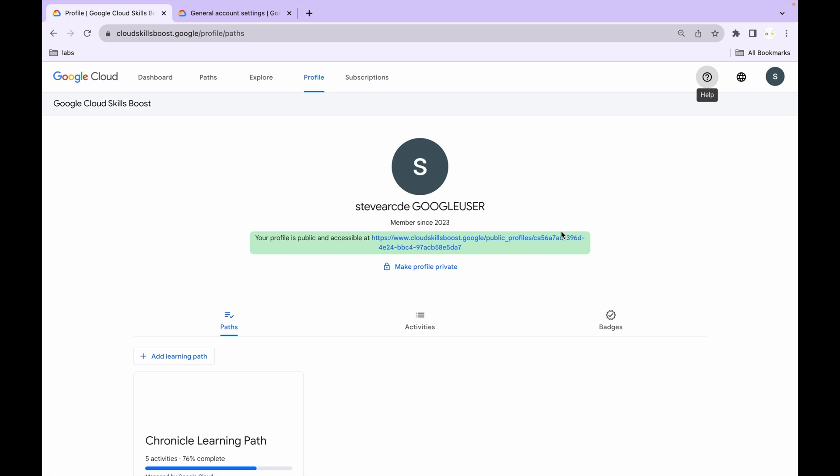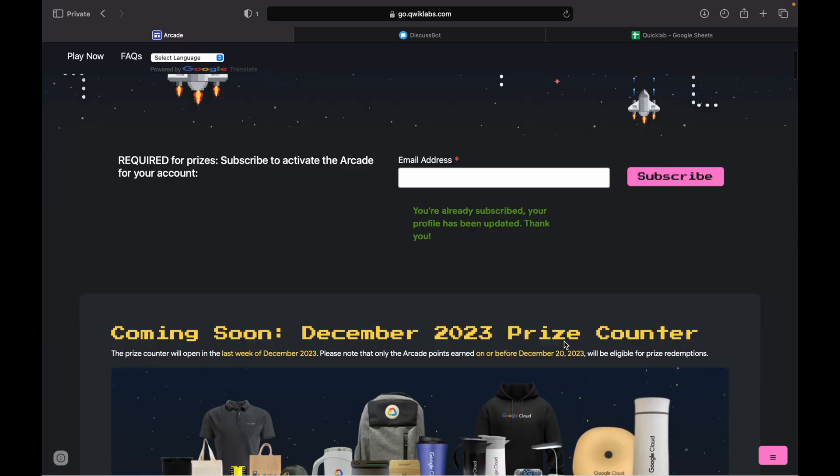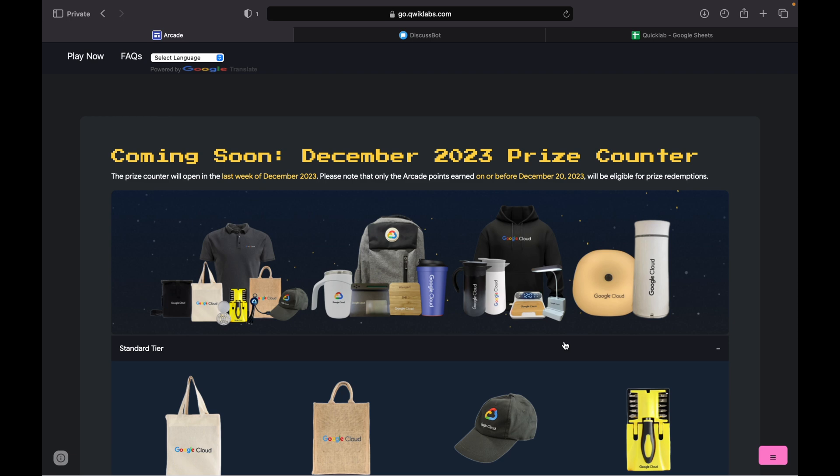Make sure you do not share that unique link with anyone. Now for the third point — my swag recommendations: if this is your first time, I recommend going for the bag, the hoodie, or the kettle. You are open to explore any other swags as well. If you already have some swags, I recommend going for the lamp or the alarm clock.